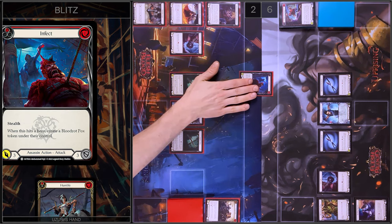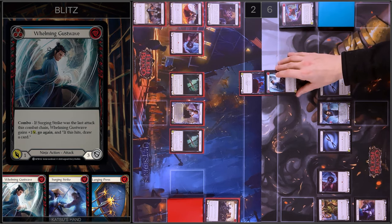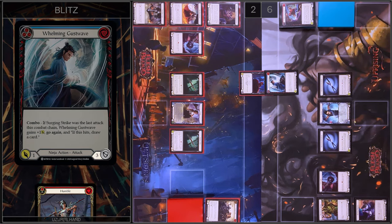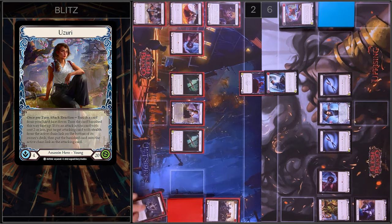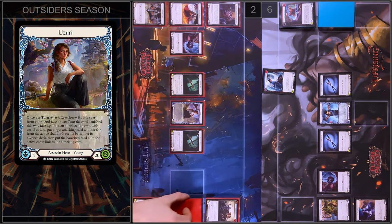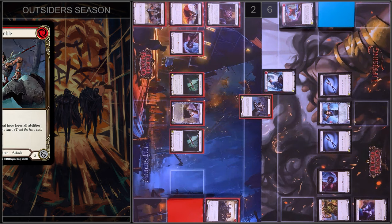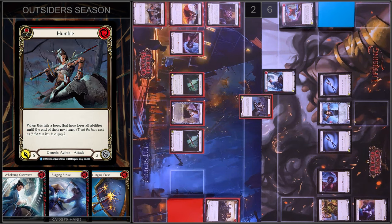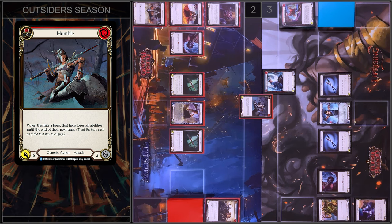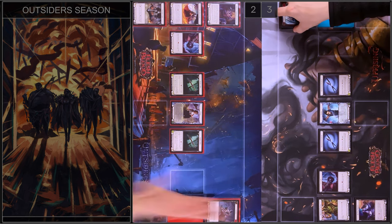I'm going to play Infect — three damage and Stealth. I'm going to block three, you block three. In my reaction step I'm going to play Uzuri's ability. I will show you Handball. I put this attack action card on the bottom of my deck and put Handball in the active chain link. Do you have any reactions? No. You take three damage, and your hero loses all abilities until the end of your next turn. Let's close this combat chain.